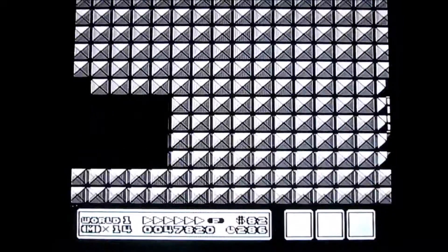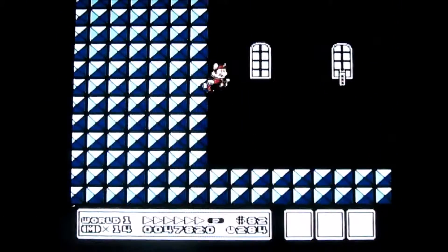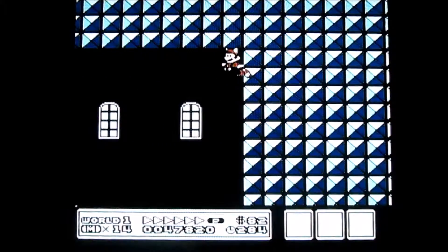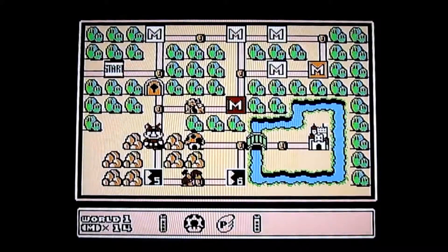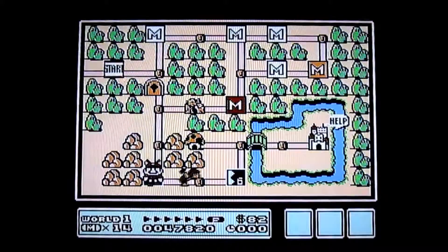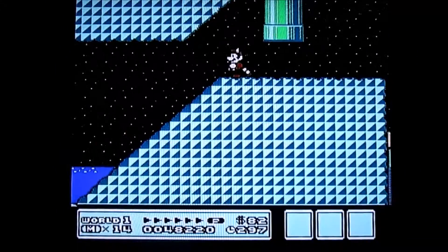In this castle or fortress you can get a hidden whistle. That's basically two whistles now, because I already got one in level three. There are actually three hidden whistles — I've already shown you guys the first two.